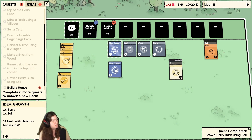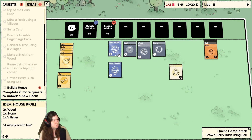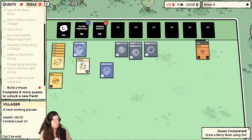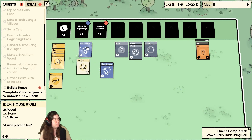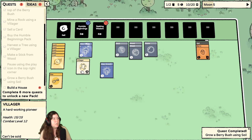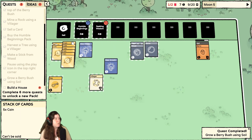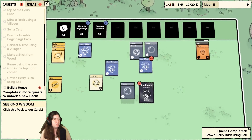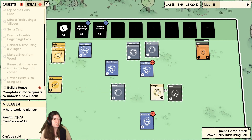I don't need any sticks right? This one needs two wood, one stone, and one villager. So can I now — I have that stuff. I would like it. Oh, I don't know if I'm going to get enough for that. Let's go ahead and sell that through seeking wisdom — that had a lot more ideas in it.